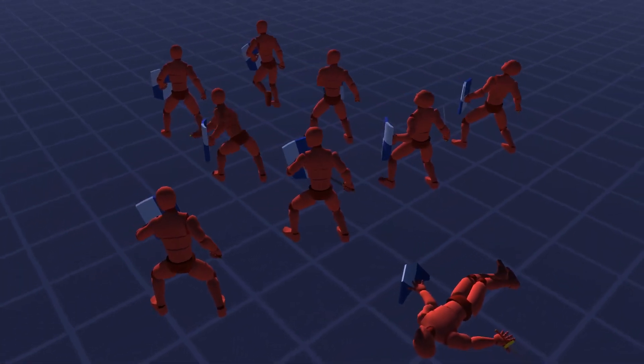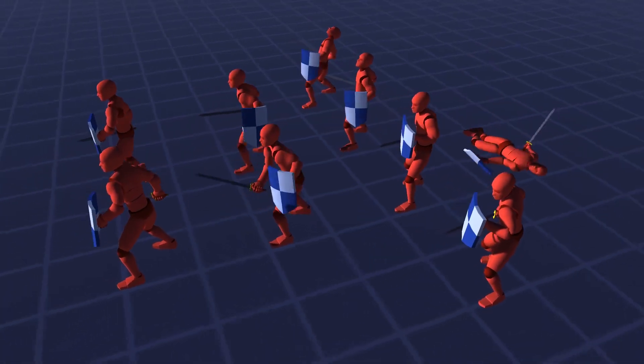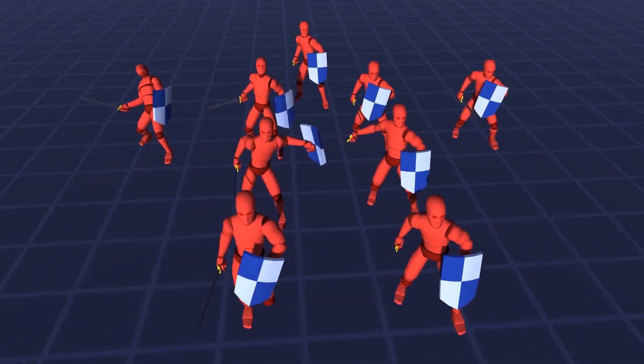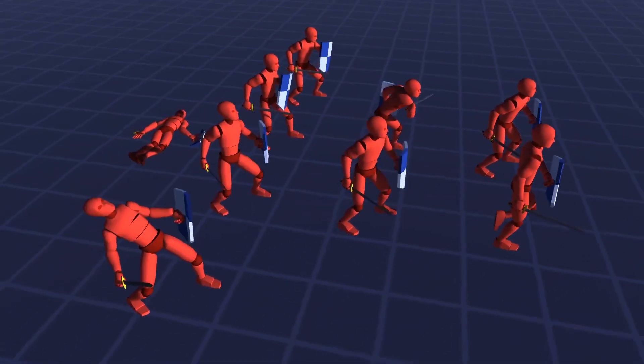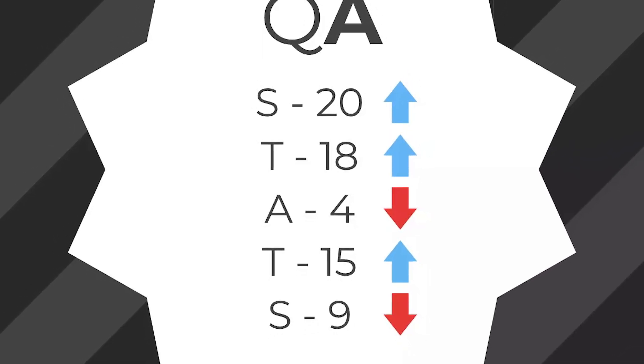The first one is the Melee Warriors Free Pack. This is a free sample of humanoid animations compatible with Mechanim within Unity, and it includes an idle walk, attack 1 and 2, blocking, a block hit, a receive damage 1 and 2, and a death.